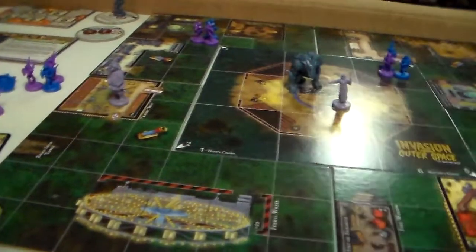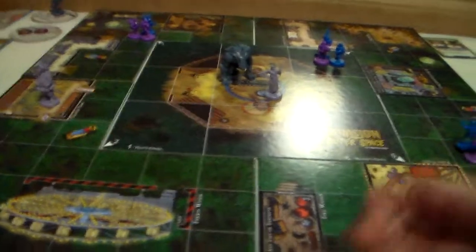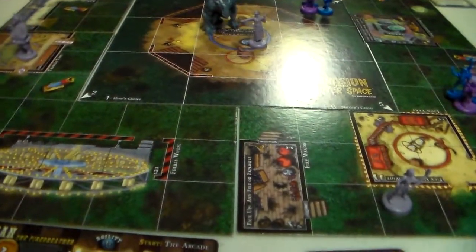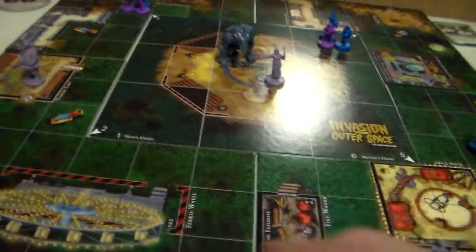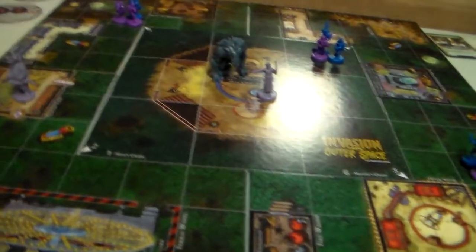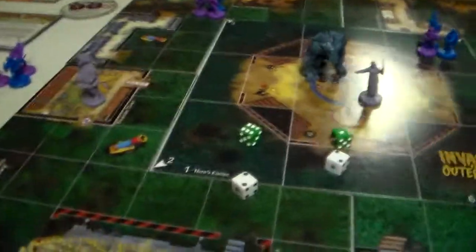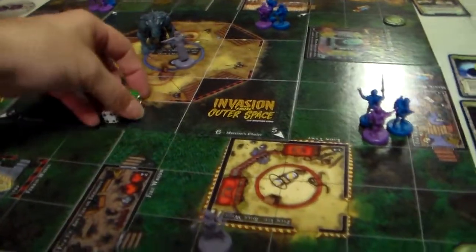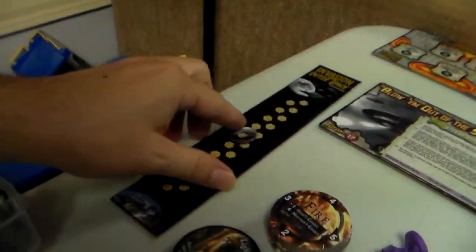And Cassidy. Cassidy is going to shoot at the Zard Beast — she misses. And now she has to fight the Zard Beast. She just got wounded, so she takes a wound. And so that's it. Now it's the Martian's turn — let's go here to 10. This is not looking good for us.